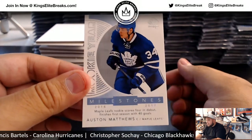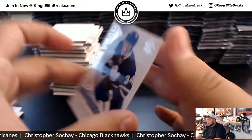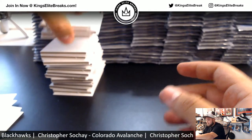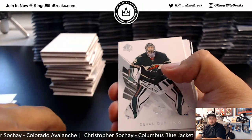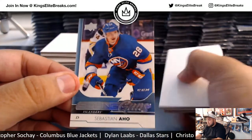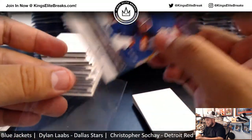And we got an Austin Matthews Milestones for the Leafs — I think these are just little inserts, but nice nonetheless. And Sebastian Aho — not the Sebastian Aho for the Hurricanes, but for the Islanders. You got a Young Gun right there, going to Raylo.